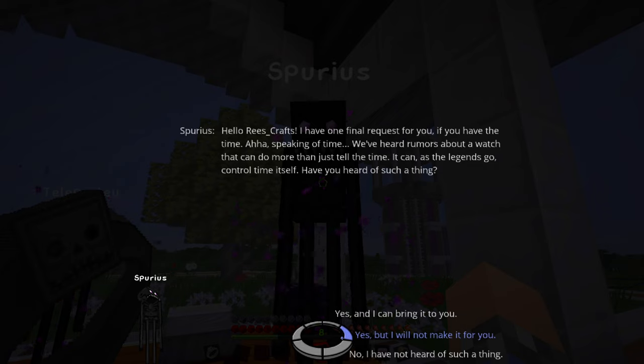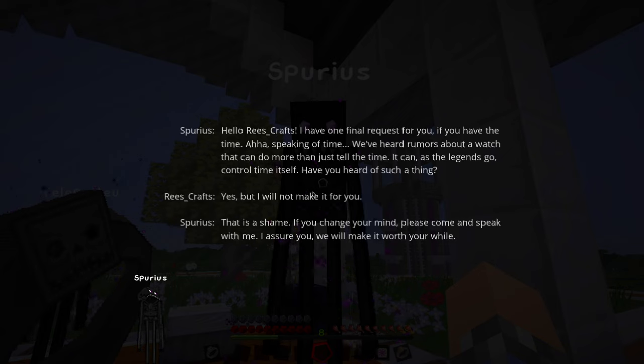They're giving us a pretty good list of options here. We can either play dumb, or we can be honest and say, yeah, I know what the Watch of Flowing Time is, but I'm not giving it to you, because I have no idea what you're going to do with it, Spurious. You weird, curious creature. Oh, Spurious, curious — that's probably just a coincidence.